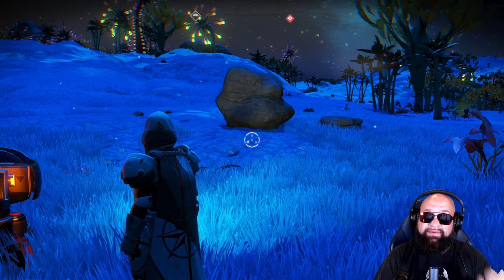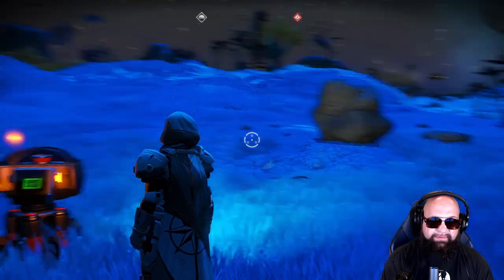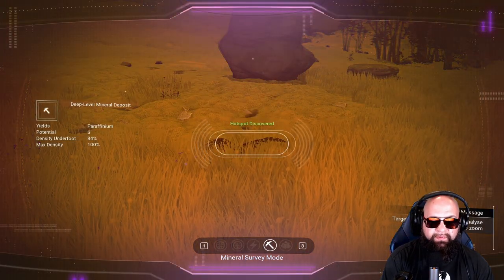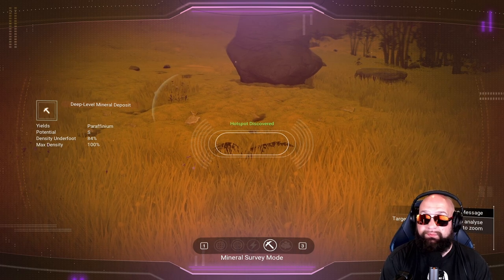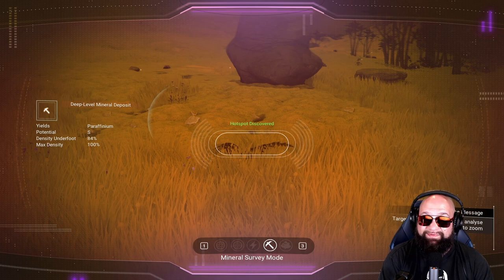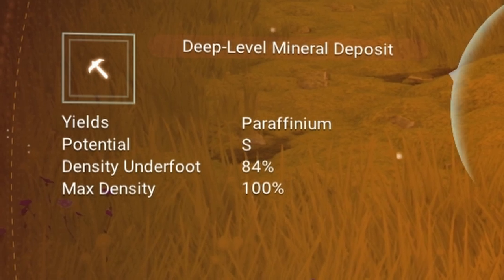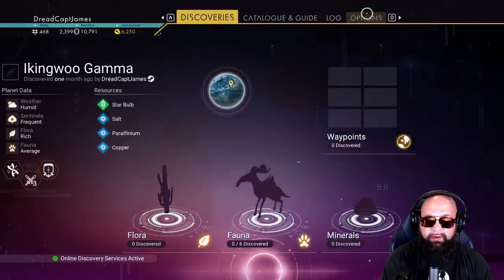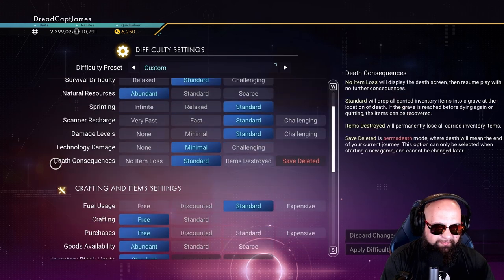Here we are on this really nice little world with bluegrass — some people call it whitegrass. I've found a real nice hotspot: it's paraffinium, it's S-class, and it was a total lucky guess. I've put down a base so we can build here. I'm going to go into options and show you the difficulty settings — crafting is set to free.